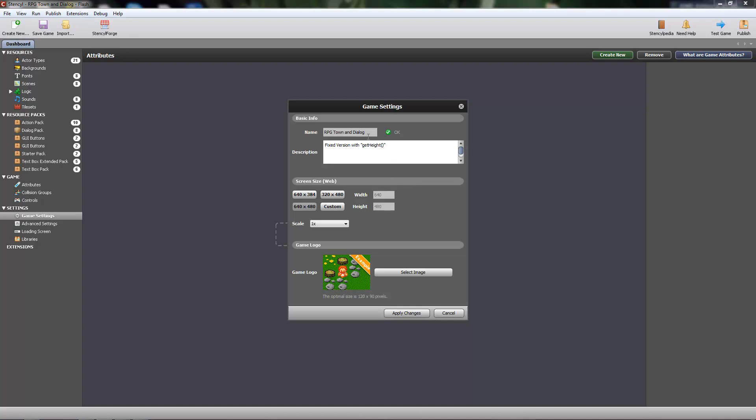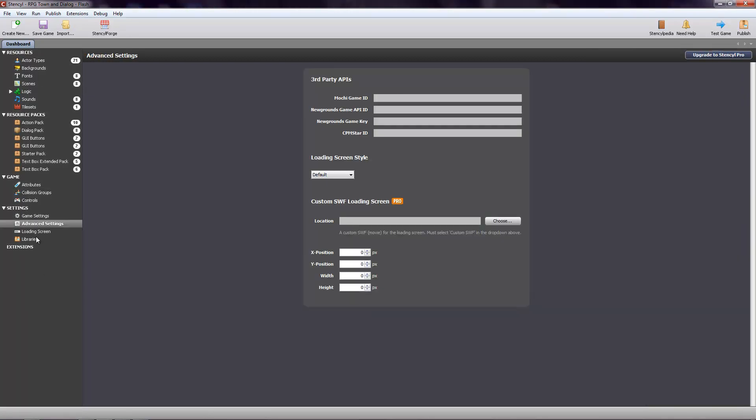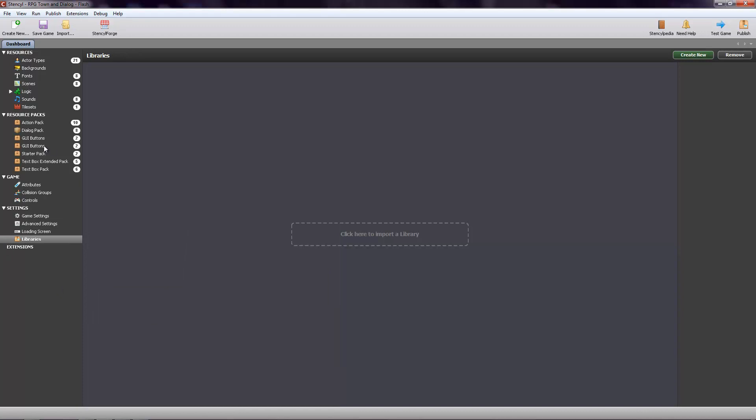You've got your game settings — there's going to be your title, which I still haven't changed, the size of the game, how zoomed in it is, logo — I haven't changed any of this stuff. Advanced settings, I don't really know what that is. Loading screen — you can change this, make a new one, whatever you want to do.